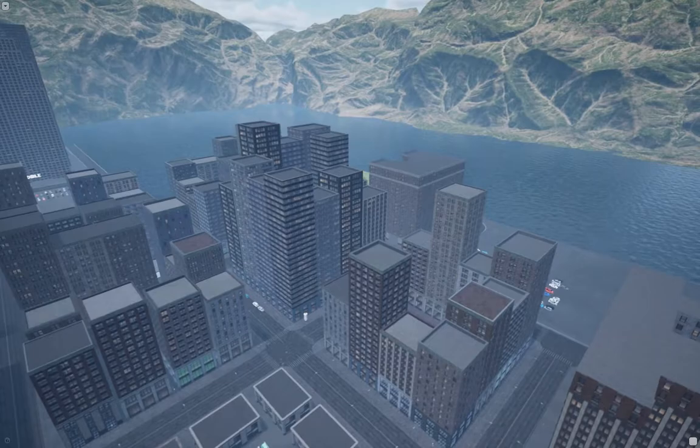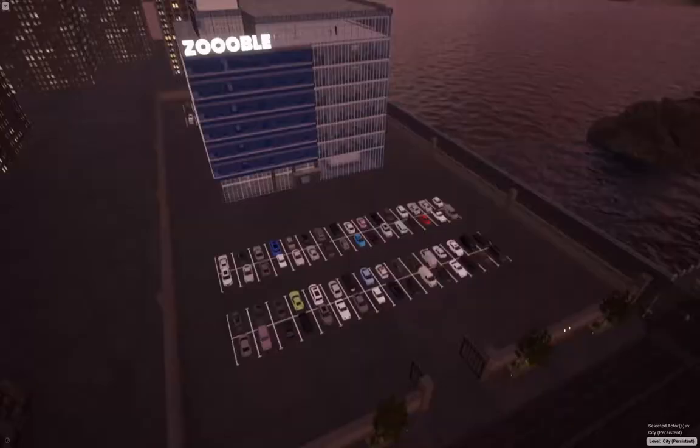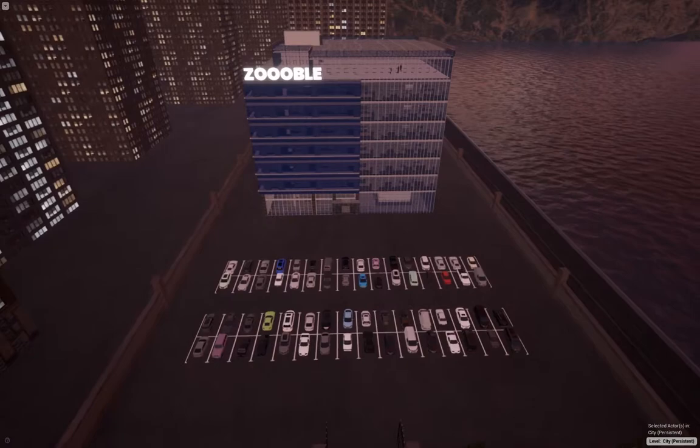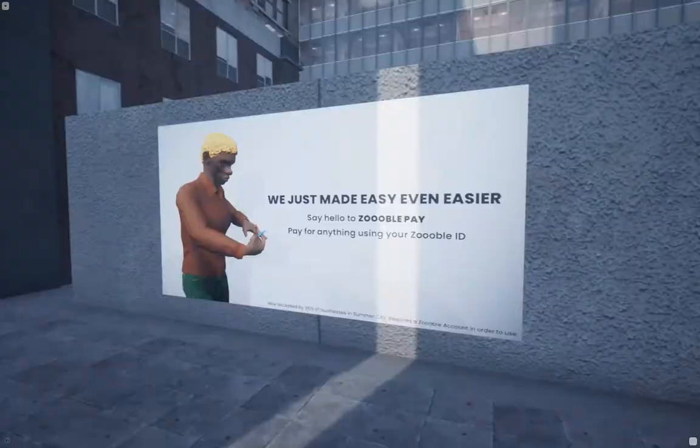Henry's Day is set in Summer City, a seaside city known for its tall buildings, peaceful locals, and booming economy. The city is home to one of the most successful tech companies in the world, Zubel. From phones to watches to digital currency, Zubel offers the locals of Summer City everything they need through their products and services.